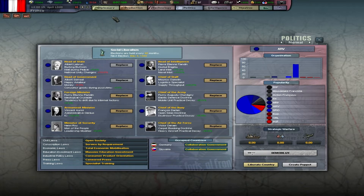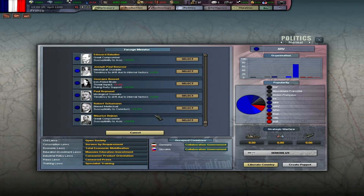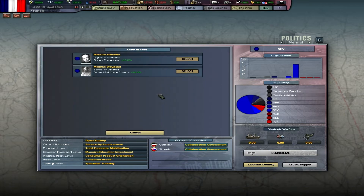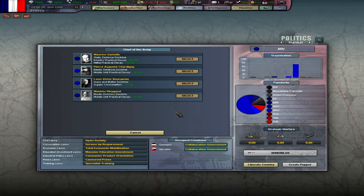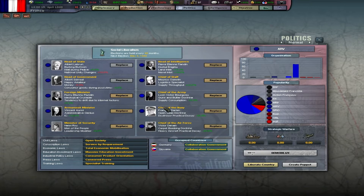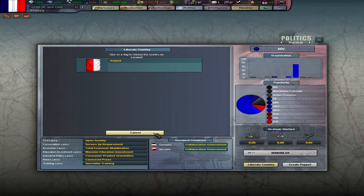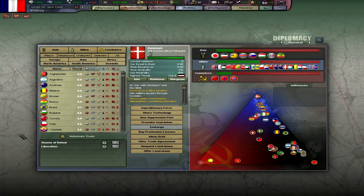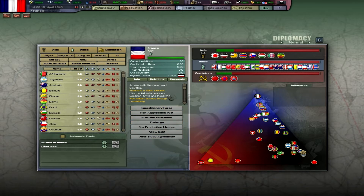Let's check the ministers again — is there anything new I can do? Nothing interesting in leadership either. Well, I guess I could use this one — trying to reduce supply consumption. It says when you release a country they become a puppet, so why aren't you a puppet then? Can I see my puppets from here? Denmark is not a puppet.